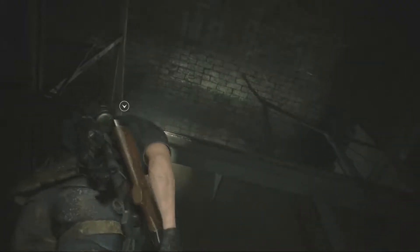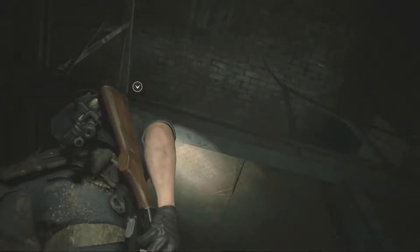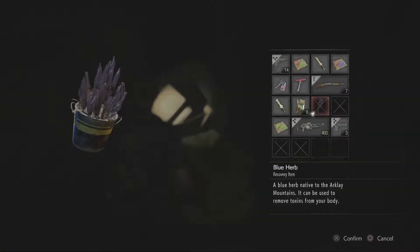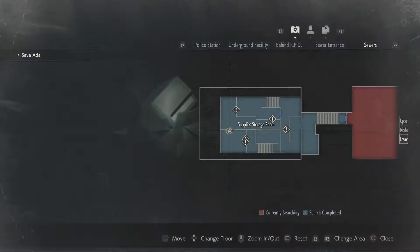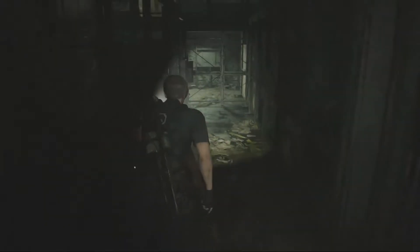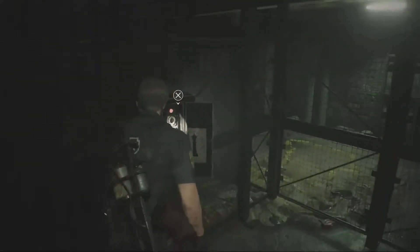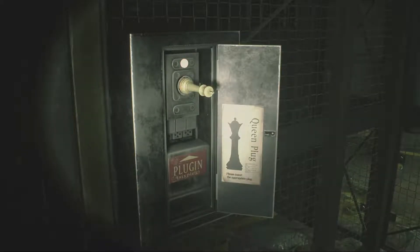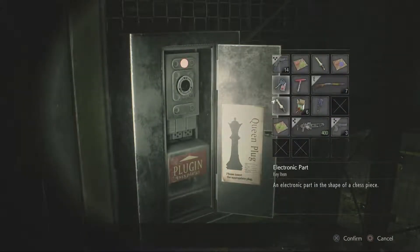We've pretty much gotten everything we want. Can I get back up there? The blue herb's here — excellent! We looted the room, we did it. So now we need to put the queen plug in here. That's the king plug. I'm still bad at this.